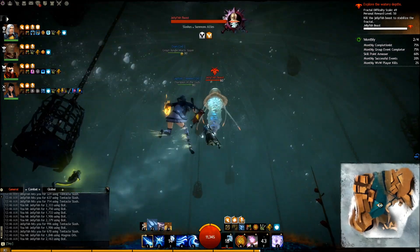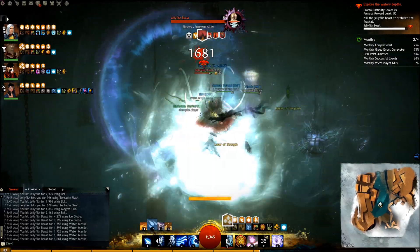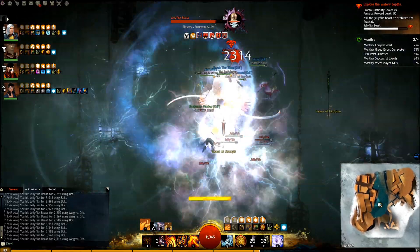In underwater combat, fire auto attack has the best cleave, and air is also pretty powerful. For water and earth, make sure you supplement the auto attack with the DPS from the two skills as well. Use your elite skill if a lot of little jellyfish spawn.